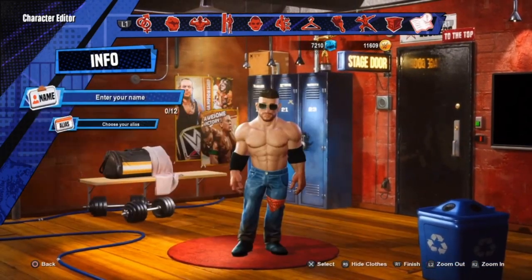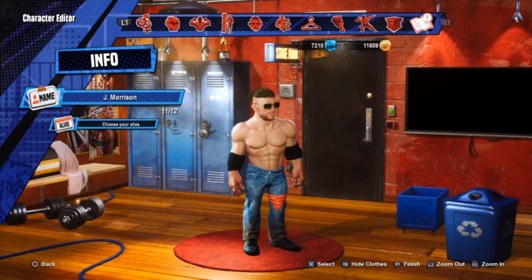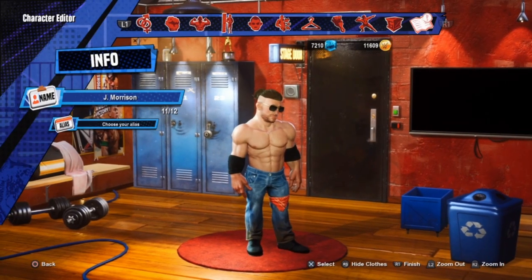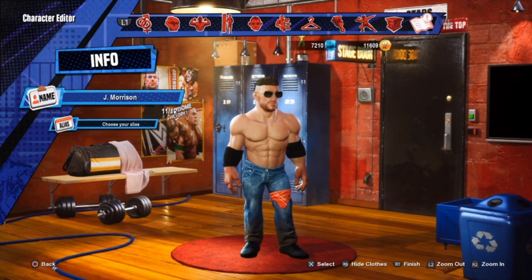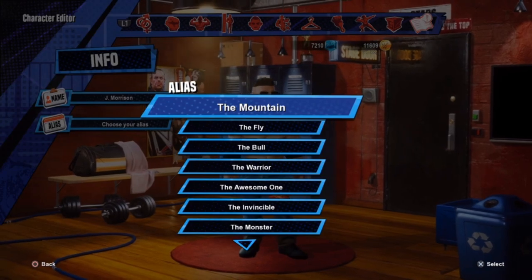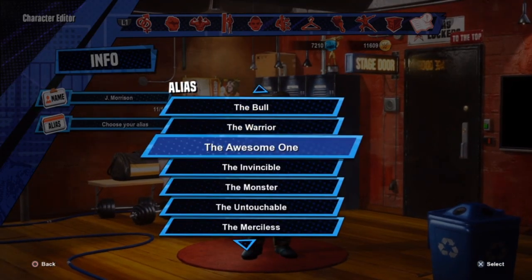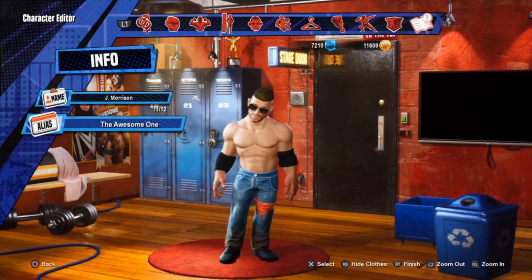For the name, you cannot fit 'John Morrison' because it's more than 12 characters, so I just went with 'Jay Morrison' — but you can call him Johnny Drip Drip or whatever you want. For the alias I went with 'The Awesome One,' just because he is The Miz's tag team partner right now, so I think it suits him really well.